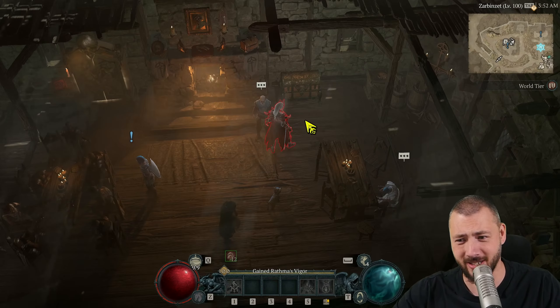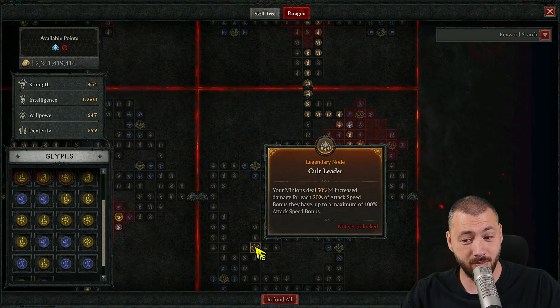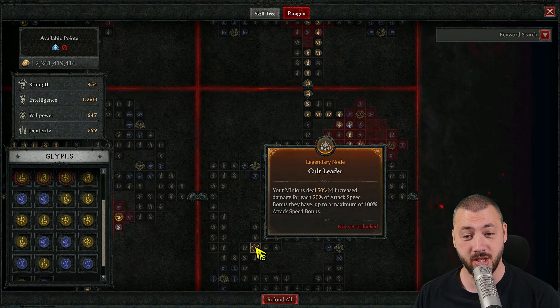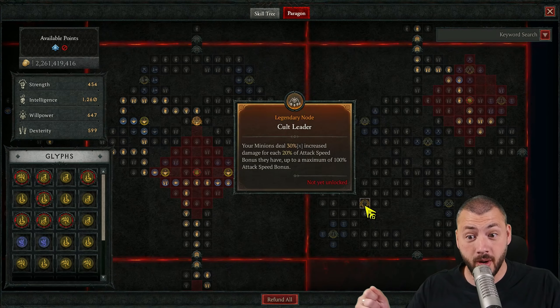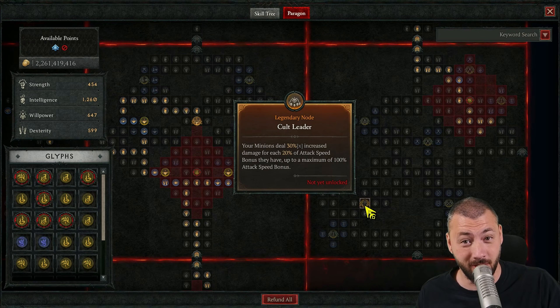They did another big update: the Cold Leader Paragon node, which gives us 30% more damage for every 20% attack speed — so another 150% more damage if we have attack speed fully maxed out — is now updated to 40% more damage. We went from 150% up to 200% increase with Cold Leader.